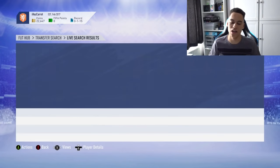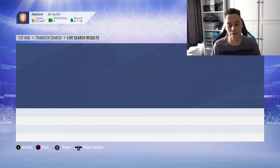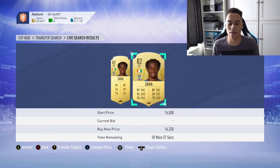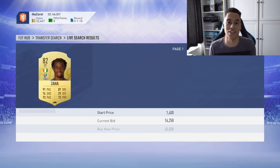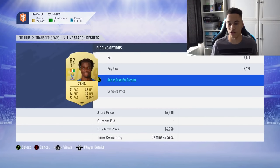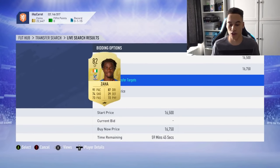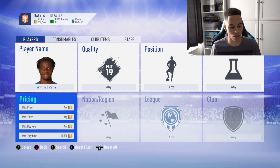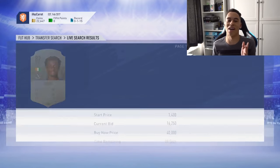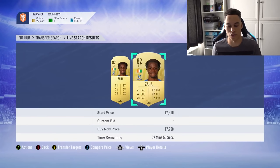The third way is basically the same but you press Compare Price instead. The compare price method is slightly faster than transfer targets, but both are quite slow. However, if you do these methods you have less chance of getting banned because you're pressing fewer buttons. So you compare price, go back — and there's actually a deal at 16.2, though someone already bought it. Those are the standard sniping methods.